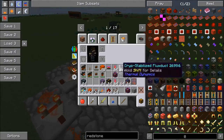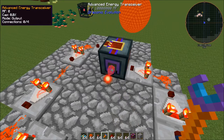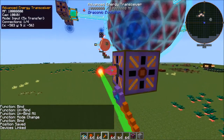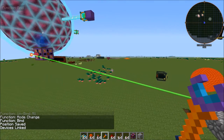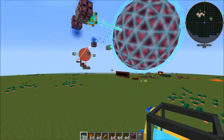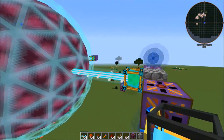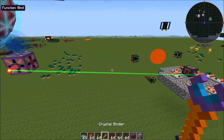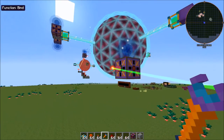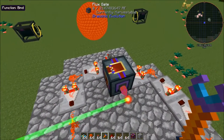Then we can put another advanced energy transceiver on here and set it to output, five times transfer. Now energy will be moving through this system. When energy is moving through this you're going to see a lightsaber effect that goes through there. Right now there's no energy transfer so we can't see the line unless we have the crystal binder out. Keep in mind: this transceiver is input because it's being input into the energy network, and this is output because it's outputting out of the energy network.